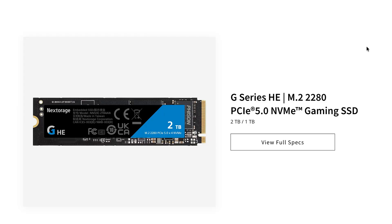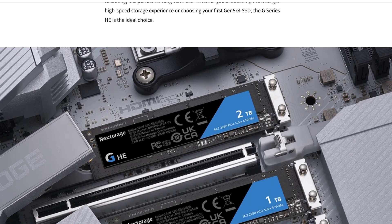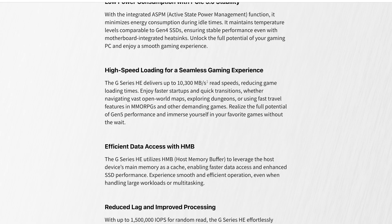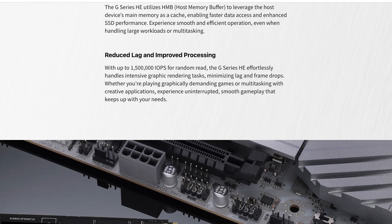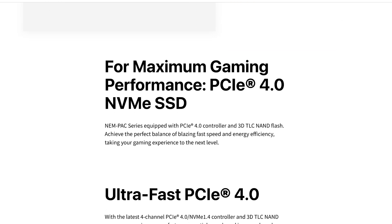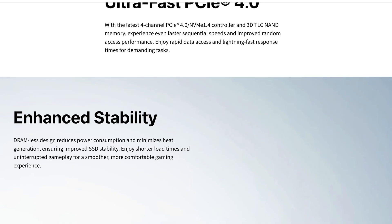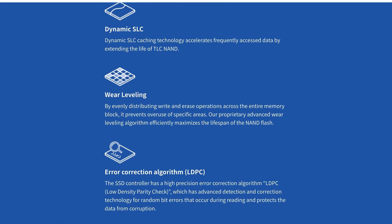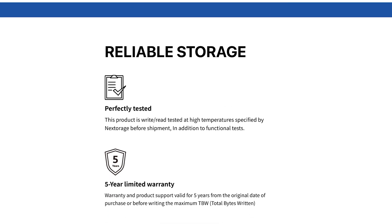Number seven is the underrated Next Storage — an excellent 1 to 4TB drive from Japan. It reaches up to 12,400MB per second read and over 11,800MB per second write for PCIe 5 speeds. Their PCIe 4 variant practically matches Samsung's sequential read and write speeds, and the Gen 4 version with a heatsink fits perfectly inside a PlayStation 5 — making it one of the best NVMe options for PS5.